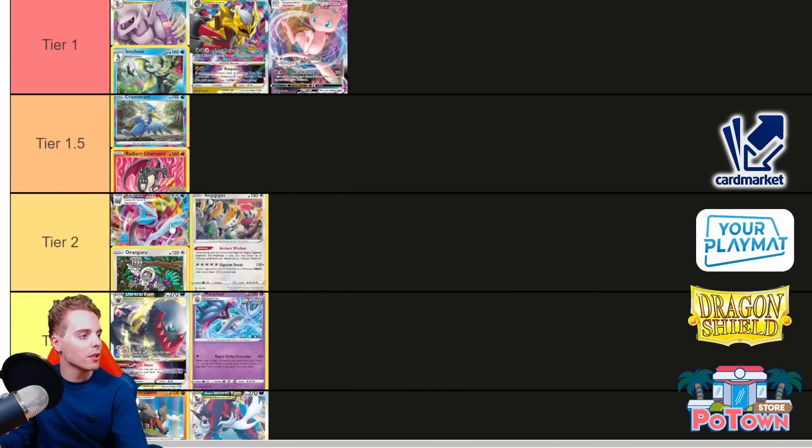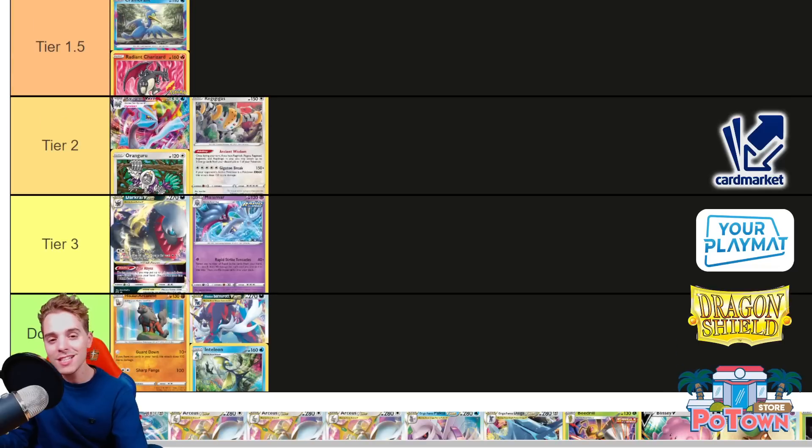Kyurem VMAX — putting it in Tier 2. Kyurem VMAX has its Frozen World ability allowing it to discard the top card of your deck, and if it's an energy, you can accelerate it to the Kyurem VMAX. With multiple out it's great. You can use Rotom Phone and Dragonroot to manipulate the top card, and once you have energy acceleration you have infinite damage output — 120 plus 50 for every energy you're willing to discard, with no damage cap. For three energies that's 270, with Choice Belt 300. You can also set up energies with Palkia VSTAR. The main question is whether it's better than Ice Rider, since Ice Rider only needs two energies and Path to the Peak can instantly shut down Kyurem VMAX.